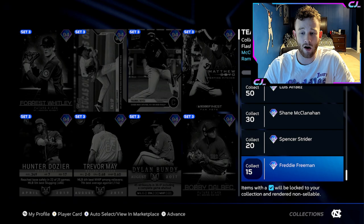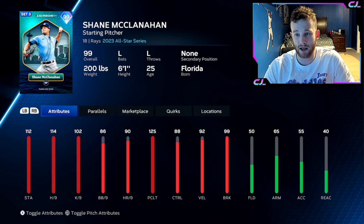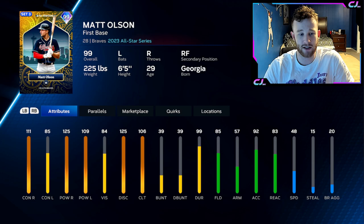You have kind of these stepping stone bosses. This Frey Freeman is cool — boosts all of the Team Affinity cards. Same for Strider. This McClanahan is pretty mid, but you can probably make them work if you want to. Same for Arias.